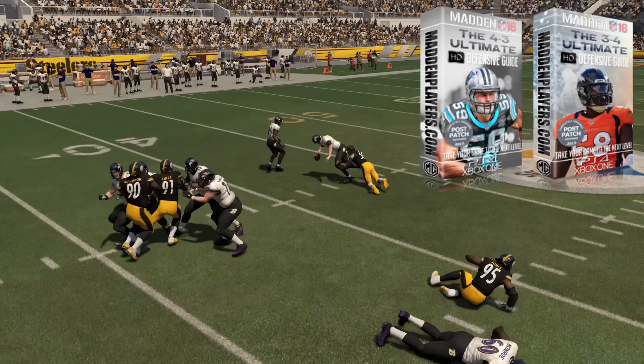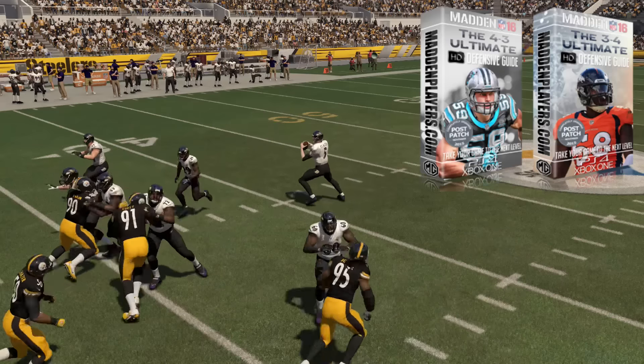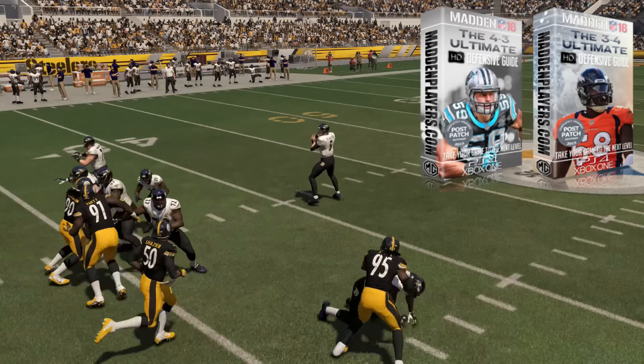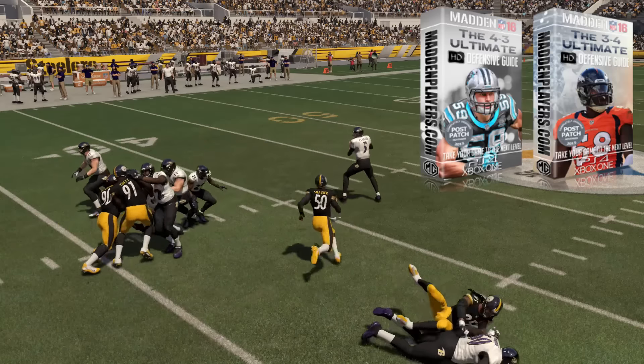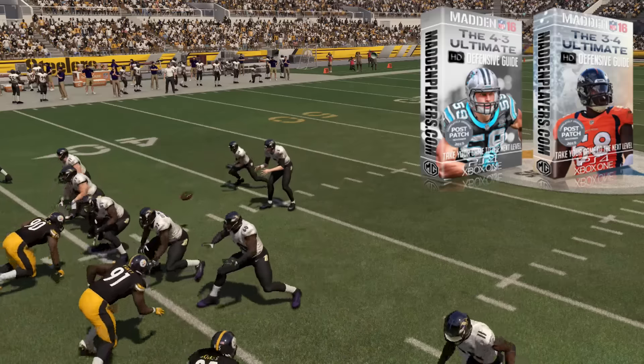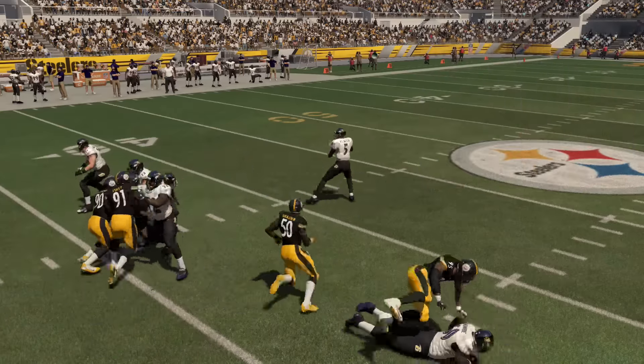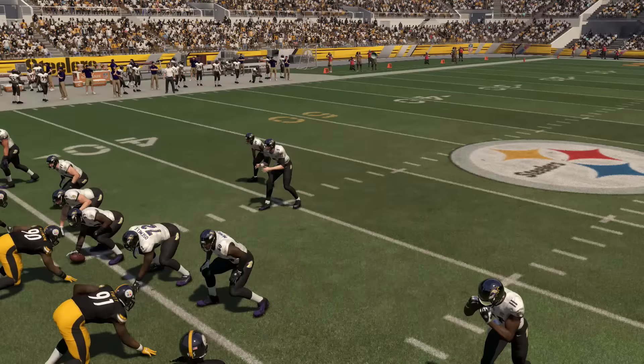I mean there's just tons of stuff — defensive end B gaps that you can put linebackers at, turbo blitzes up to A gap, just a ton of insane stuff, 5-man rushes that get dual pressure, stuff that's unslideable, unblockable. You guys will just be able to dominate like crazy with this stuff and you don't have to waste your time trying to find it. Appreciate your support and I'll see you on the next video.